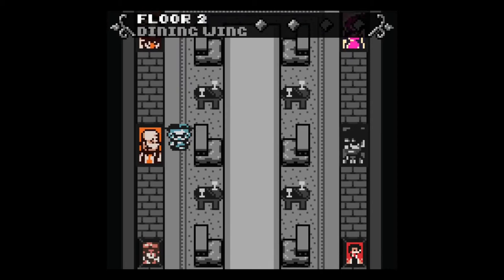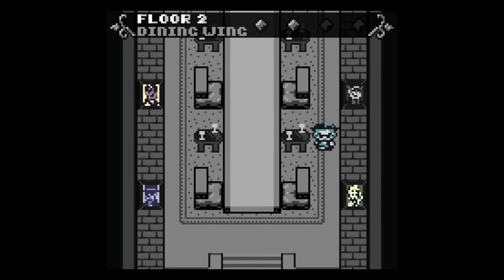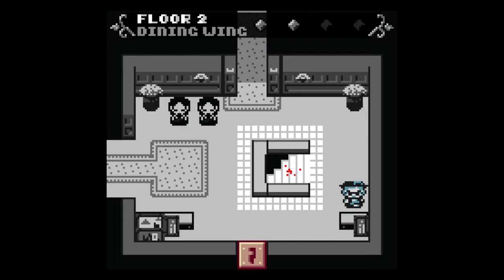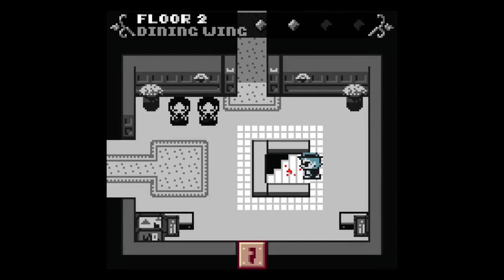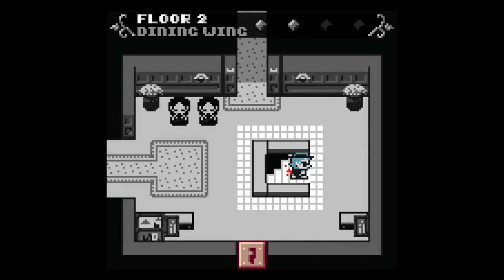Lloyd found the body — so for inheritance purposes, the child usually gets the money. Lloyd could be a potential suspect. There's blood scattered around — even in places the robots aren't cleaning. There are handprints as well. Some blood by books on team-building exercises. Haven't found the actual body yet — apparently it's somewhere specific.